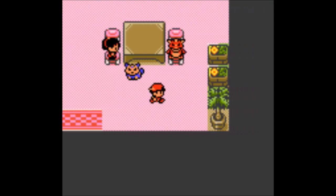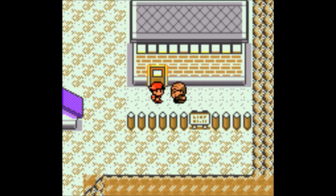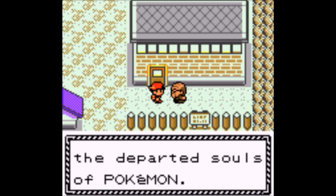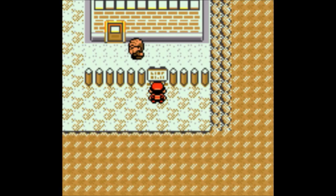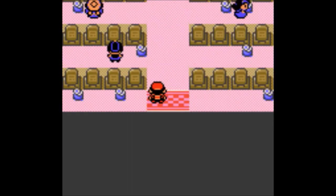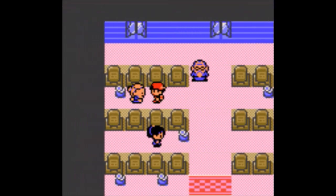In the UU tier, there's Alomomola — that Generation 5 heart fish thing. When I first saw that, I thought it was the evolution of Luvdisc. It has all the markings for it. It really should have been, because Luvdisc continues to be one of the worst Pokemon.